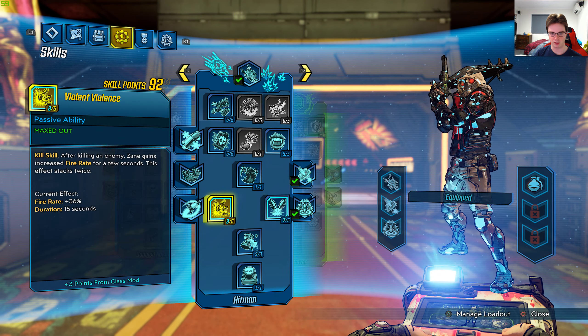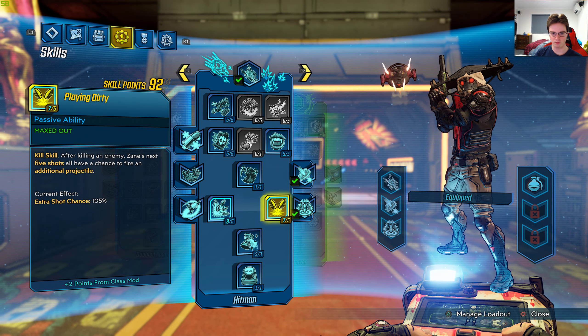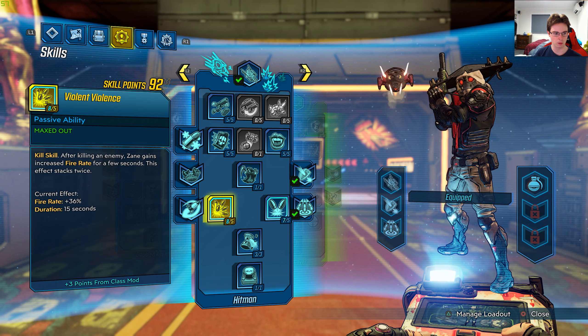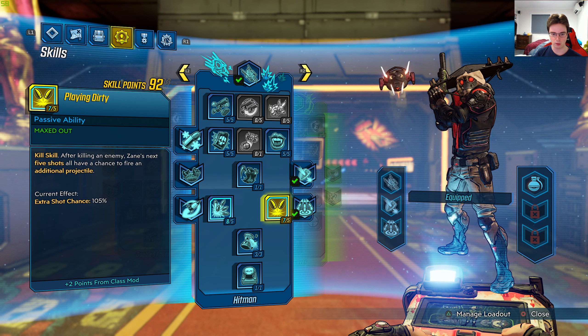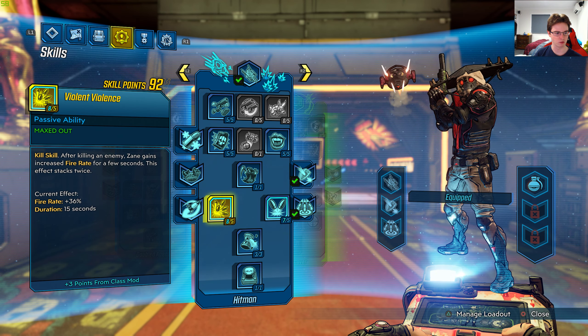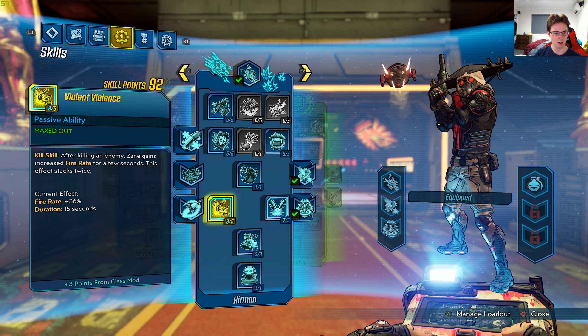Let's go to the skill trees. I want to mention all of the kill skills — there are several kill skills in the blue tree. Let's read out the two main ones because they have the extra points in them. Kill skill: after killing an enemy, Zane gains increased fire rate for a few seconds. This effect stacks twice.